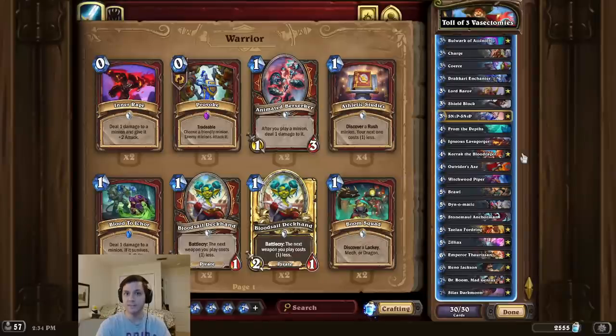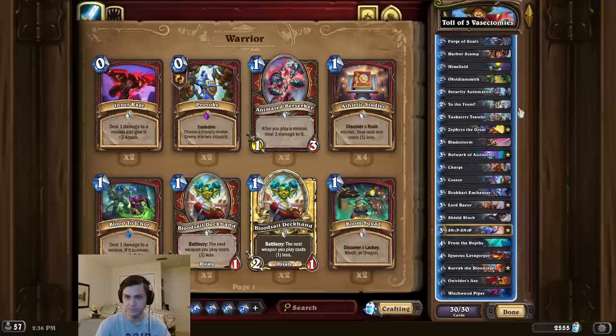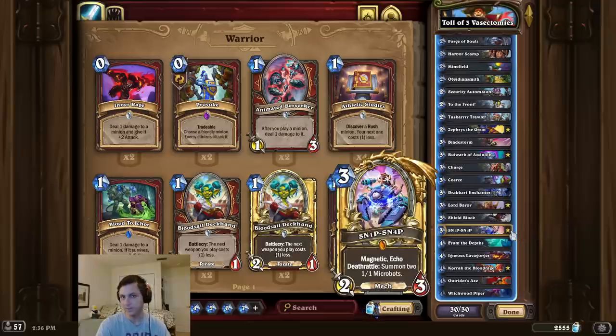Alright, deck intro time! For this combo, we're first going to start by playing Korak, and then use Silas Darkmoon to send it over to the opponent. On the combo turn, we're going to play to the front, Security Automaton, give it Charge, and play as many copies of Snipsnap as possible for the OTK.